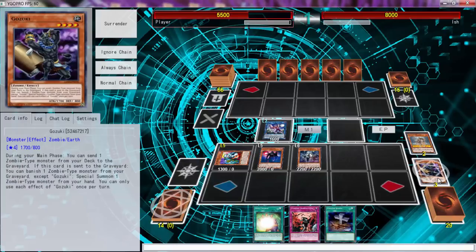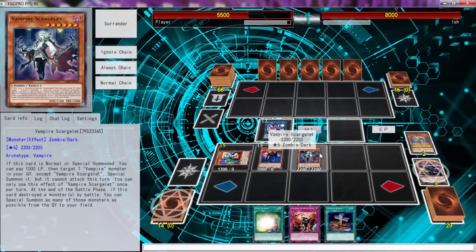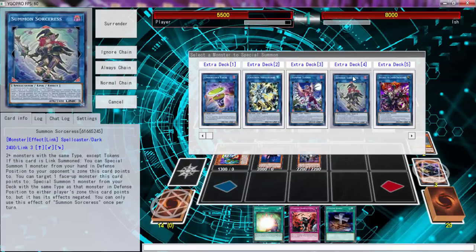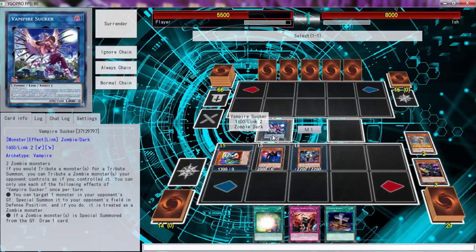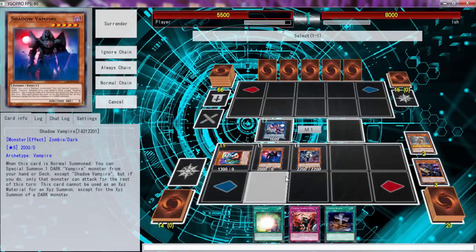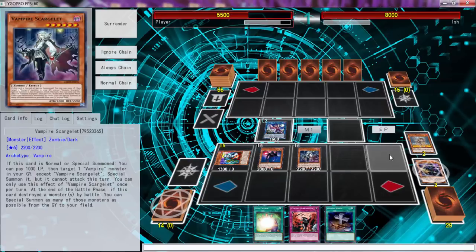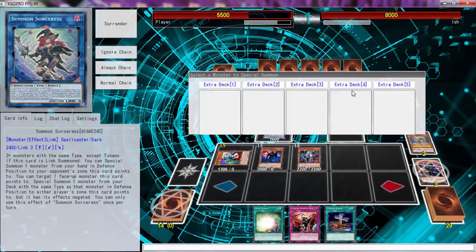We do have a Foolish Burial, which is really nice. With the Foolish Burial we can do a lot, but what we're going to do is go to Summon Sorceress. I think I want to keep Vampire on there. Wait, what can I do here? Technically I can use these two right there, special summon out the Vampire Grace, and then we can go from there - I feel like that's the best play.